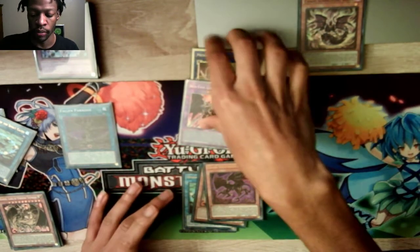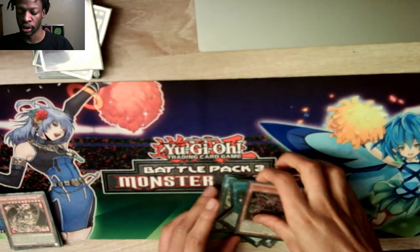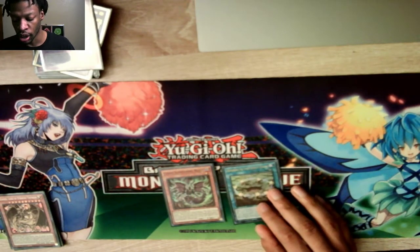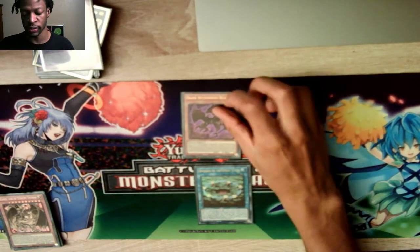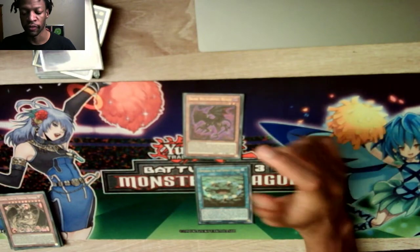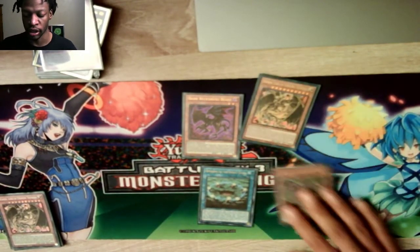That's the main play you're going to see with Sacred Beasts — to extend your plays, beef up your board, and give you extra link material. If you have Chaos Summoning Beast and Spirit Gates in hand, first activate Spirit Gates to add Dark Beckoning Beast. Then Normal Summon Dark Beckoning Beast — its second effect lets you Normal Summon again. First effect on Normal Summon searches Hammond. Then Normal Summon Chaos Summoning Beast, tribute, and you're done.